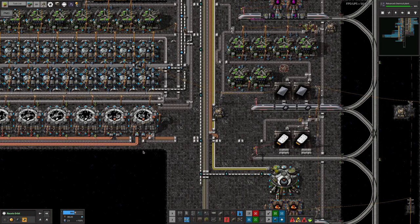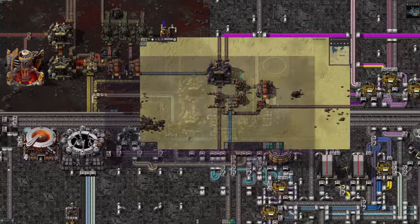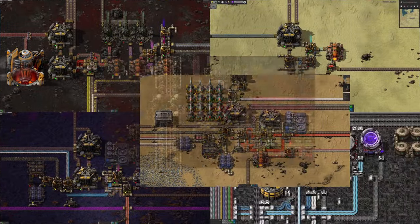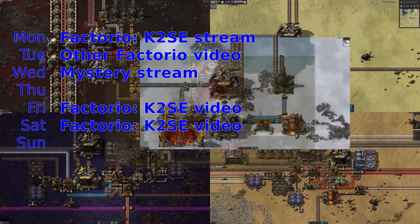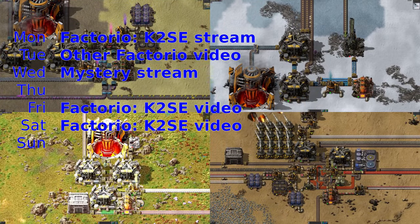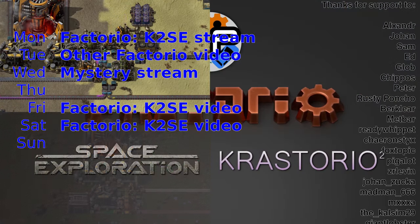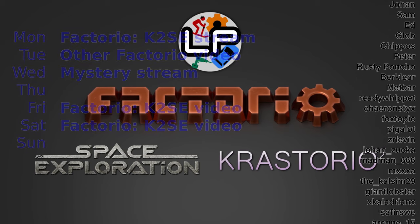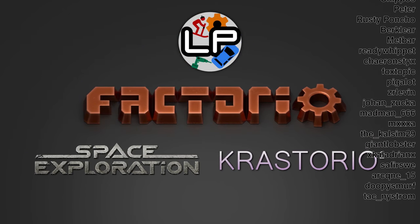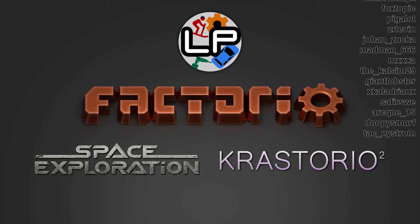So there is lots to do — lots more science packs to get on with and lots of resource throughputs to deal with. I hope you've enjoyed this episode. It's gone on a bit longer than they normally do, but it's a big summary and we've done a lot of stuff. I hope it's been interesting, and you'll come along and join us on Monday for the next stream when we should be getting on with all of this. There will of course be other videos throughout the week as usual. Thank you very much for watching, and I'll see you next time. Bye-bye.